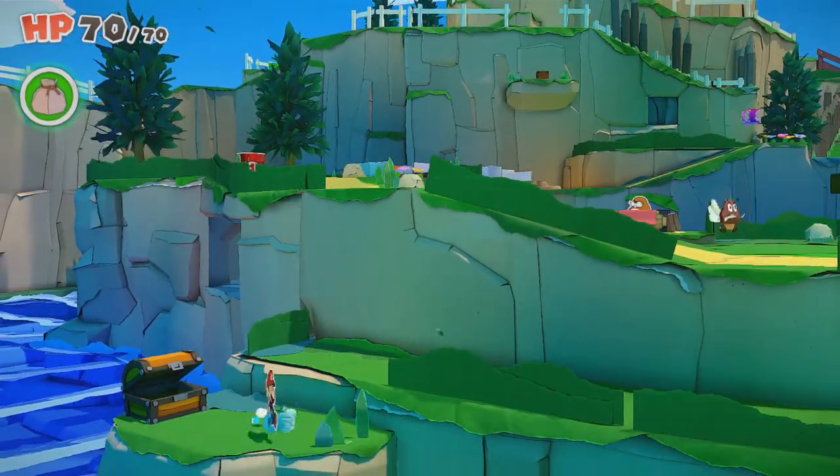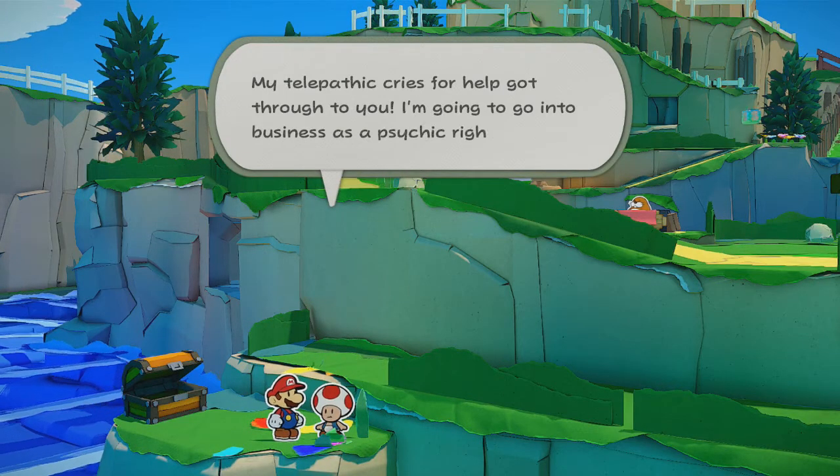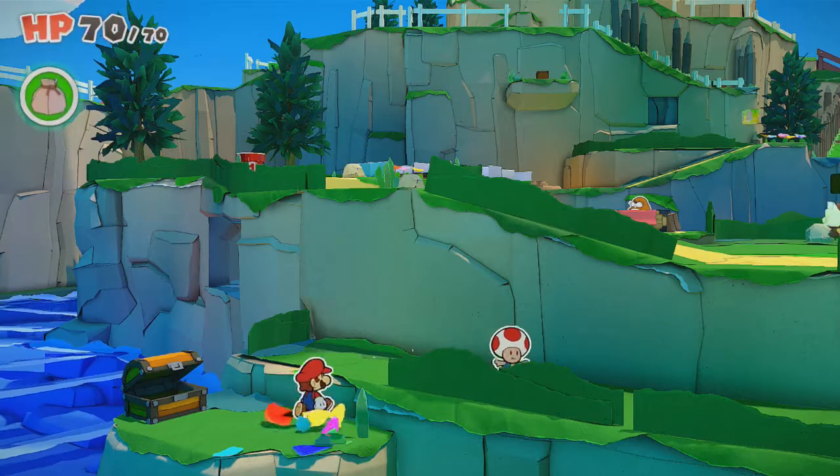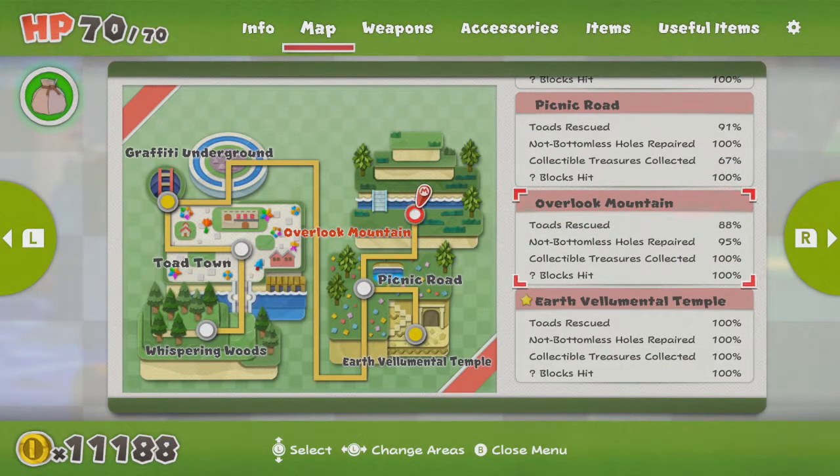So what I'm gonna do is on my way back... Hey, nice! I actually didn't even see that, that was a complete guess. I think I am missing — and by the way, we're not gonna get 100% of the toads rescued, because if you remember we also have to rescue one toad caught in the red streamer, both in Overlook Mountain and in Picnic Road. So we're gonna have to wait for that.